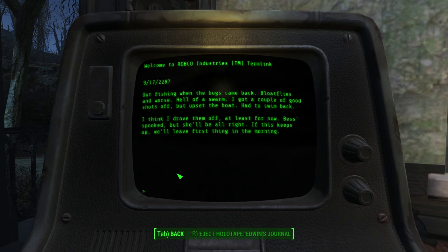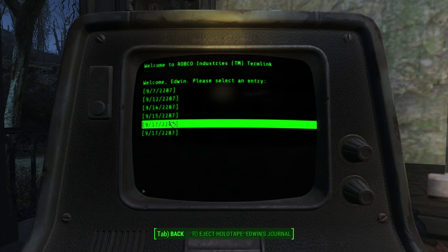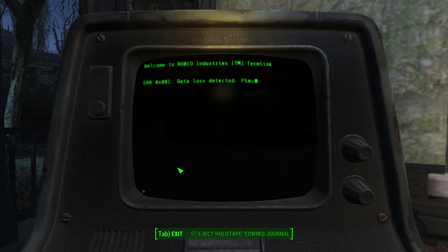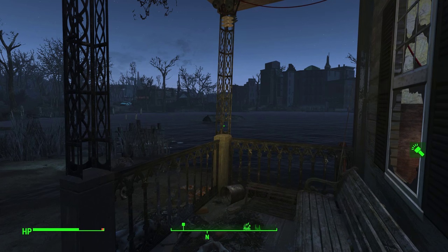The diary continues: bloatflies bothered Bess, Edwin chased them off and rigged up a zapper with parts from the old generator — an oversized bug zapper for oversized bugs. Then: 'Shooting stars tonight. Sat on the deck and watched them, just like we used to. She's been gone three winters now. All I've got left is her locket and this old place. She deserved better.' Then while out fishing, a hell of a swarm of bloatflies and worse came — he got some shots off but upset the boat and had to swim back. He thinks he drove them off.